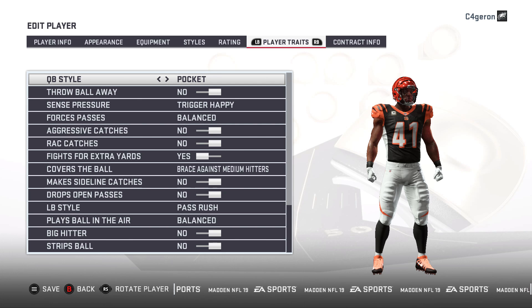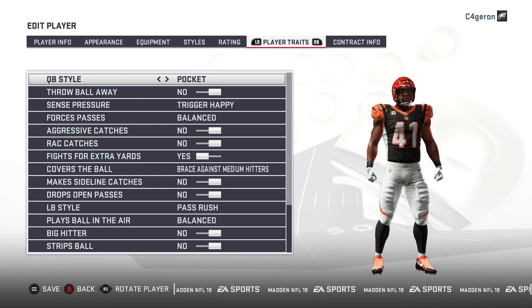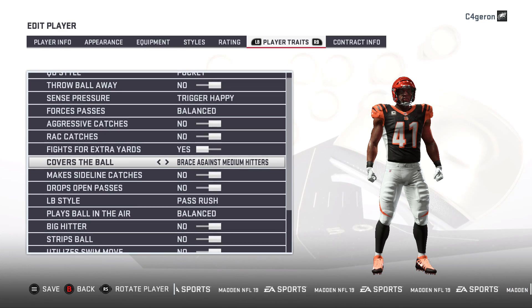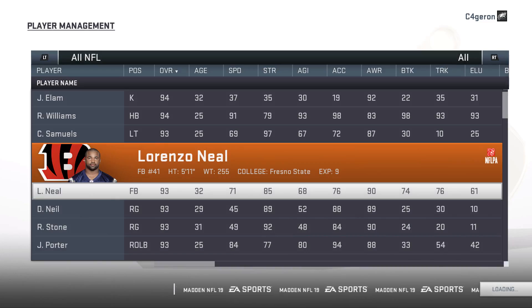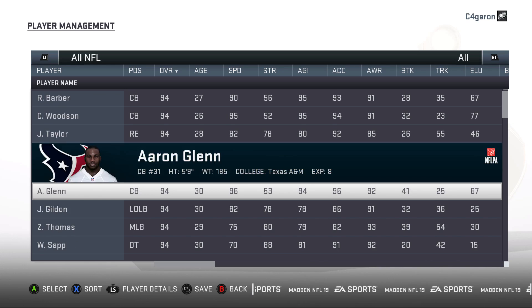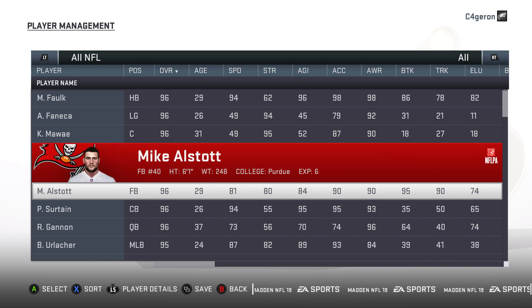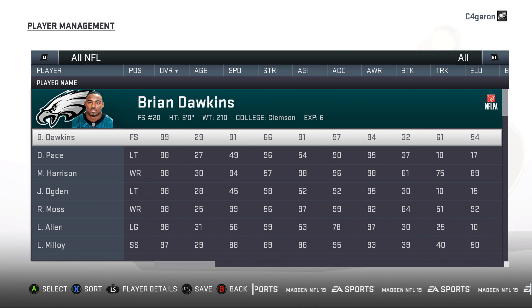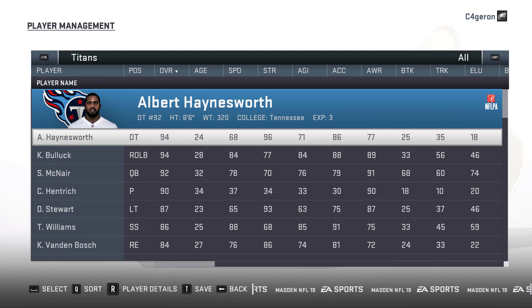I can already tell you it makes the franchise sim that much more realistic. There's barely any cheese when it comes to play-the-moment, so it has made rebuilds so much better. The great news is that the O2 base roster — the starting point we've used for all our rebuilds in the retro rebuild series — already has this trait mod applied to it.